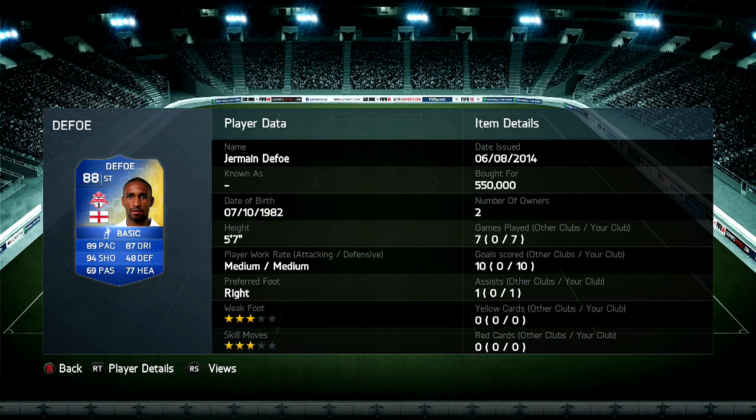His standout stat is his 94 shooting, which is better than Team of the Season Lewandowski — absolutely incredible. He's also got 89 pace, 87 dribbling, 77 heading, and 69 passing. But overall, for the price, Defoe wasn't bad at all.